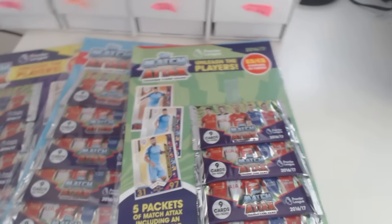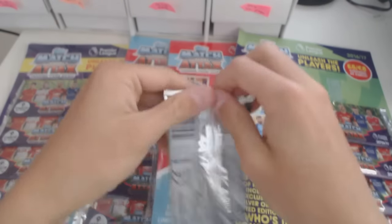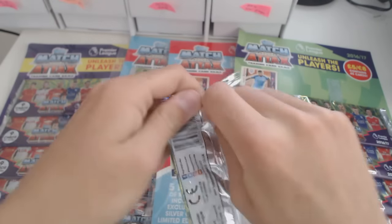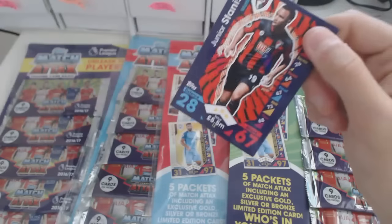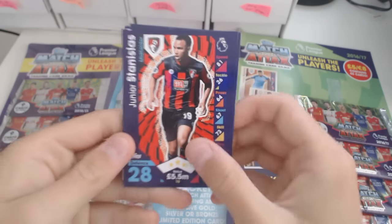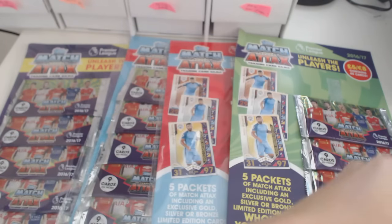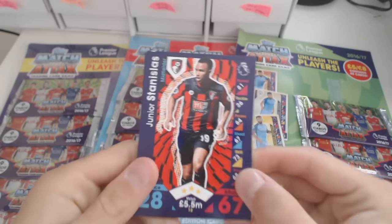Let's hope for more than just the limited edition, because in previous years you would get something else nearly every time — if you're lucky, you'd get one 100 Club or an extra limited edition. So the first player is Junior Stanislas. I'm just going to quickly put the code card away. We've got Junior Stanislas right here — nice card.